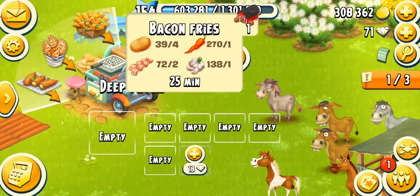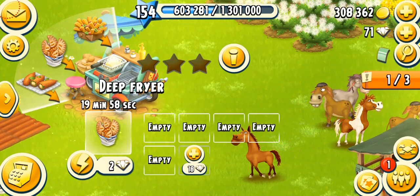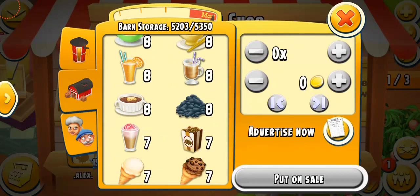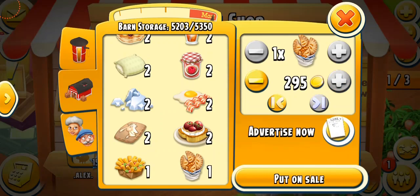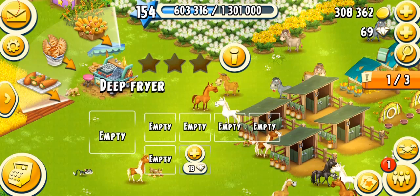The next product is hen pies — only 20 minutes, one apple jam, two eggs, and five wheat. Spending two diamonds again — 35 XP for one hen pie. Let's have a look at the actual price. One hen pie for 295 coins. It's not very expensive, just a very simple product. But I don't think you're going to sell them because it needs apple jam, so you should not sell this product.